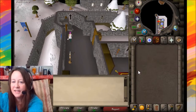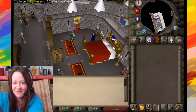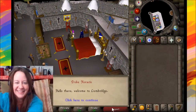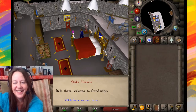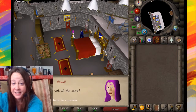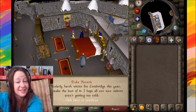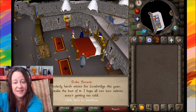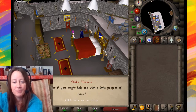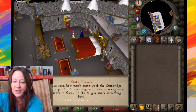Speak to Duke Horatio — and yes, I'm wielding my snowballs. Talk to him about the holiday event. He mentions it's been a particularly harsh winter for Lumbridge, but he wants to give something back to the citizens who have been putting in extra work with so many new adventurers in town.